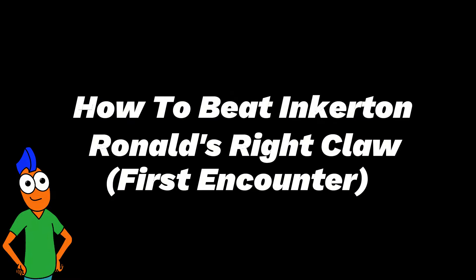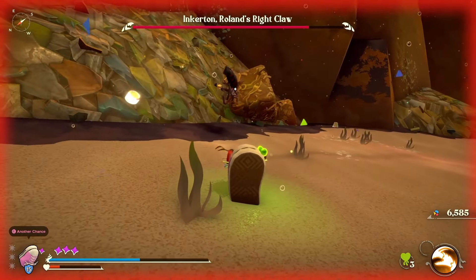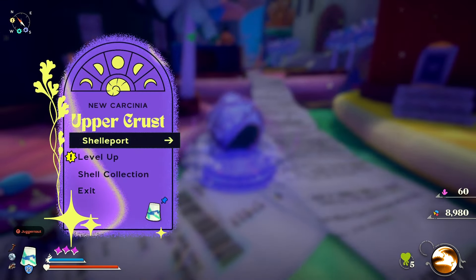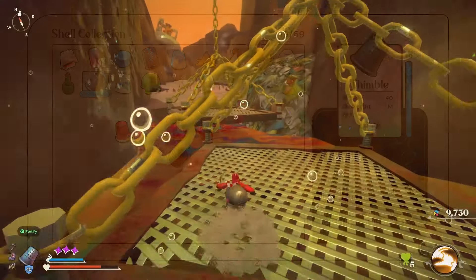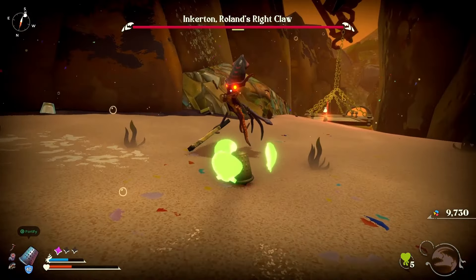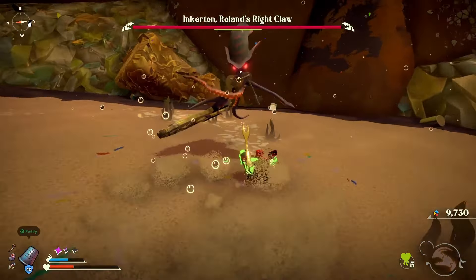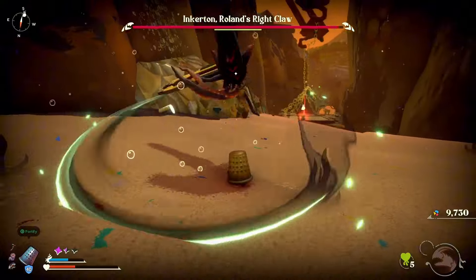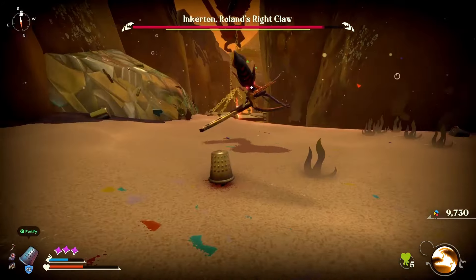How to beat Inkerton, Ronald's Right Claw. The easy way involves using the thimble. Activate the fortify shell magic as soon as the fight starts and you will beat this boss by simply trading blows — block, wait for the attack, and then you attack. The reason I think this may be bugged is that even though fortify seems to have worn off, my shell is still not taking damage when I block. If that method is patched, go to Shellfish Desires and buy the baby shoe for 15,000 microplastics. Insure it, then take on the boss and make sure that you die with the baby shoe shell on your back so that on your next attempt there is an extra baby shoe for you to use.